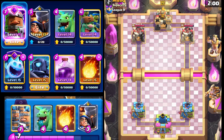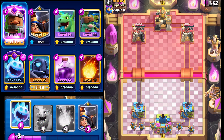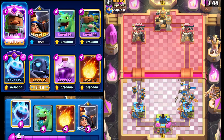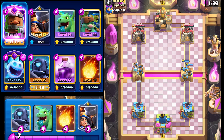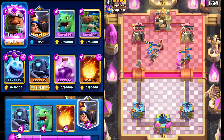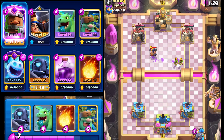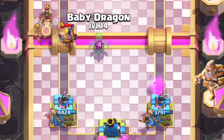Royal Recruits is going to be pretty rough going into this, but he did just play Executioner. So we're going to go with Royal Recruits here in the back. If he goes with hog, I always have the ice spirit here to buy some time. Doesn't look like he's going to do that — he goes with Log instead. I'm going to have to force the opposite lane as much as possible because of the Executioner. We're going to go with Little Prince down the right lane, switching things up.